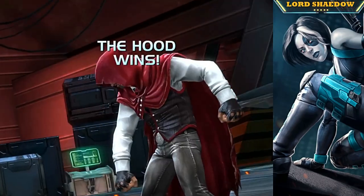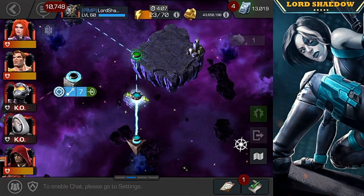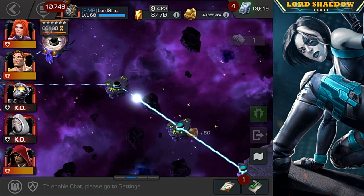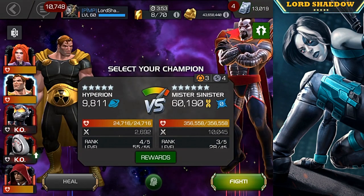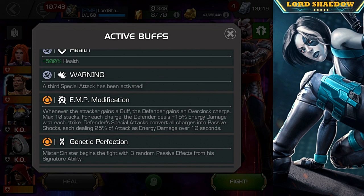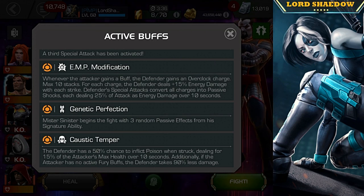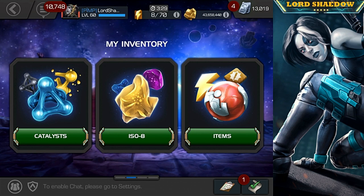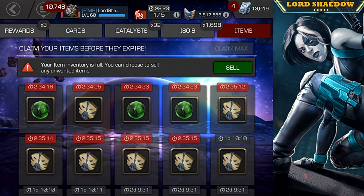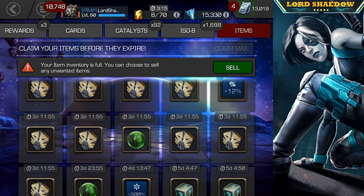Moving along on this path — we just finished off Emma Frost. I lost Ghost and Wasp, but that's okay because the only two I plan on using against Sinister are Medusa and Hyperion. Here's what you have to deal with: Caustic Temper means if you don't have a Fury you can't do damage, Genetic Perfection means he starts with three buffs, and EMP Modification is something you may have dealt with in Act 5.4 or the Ultron variant.